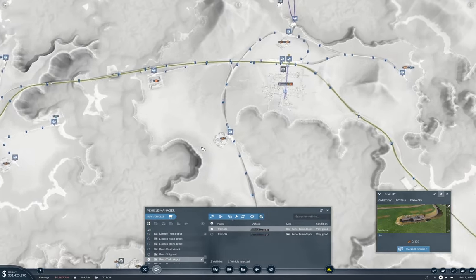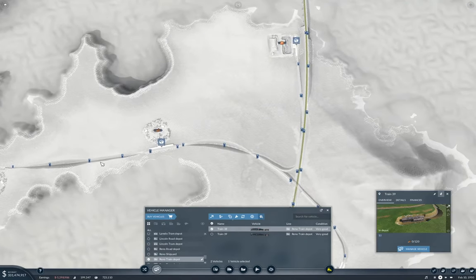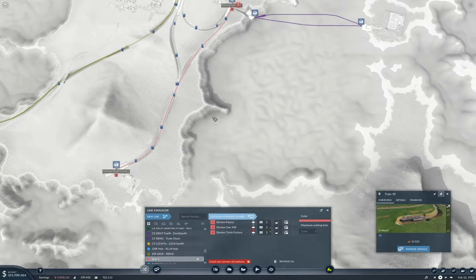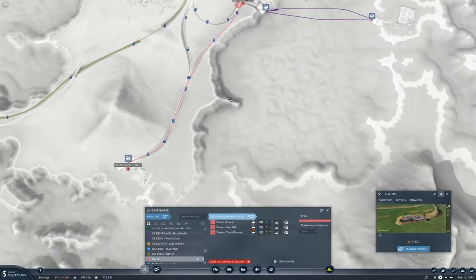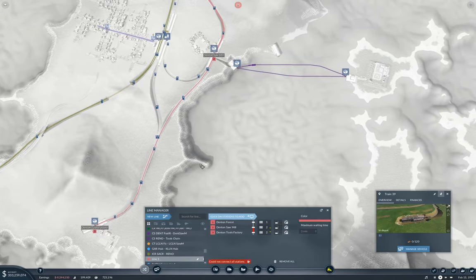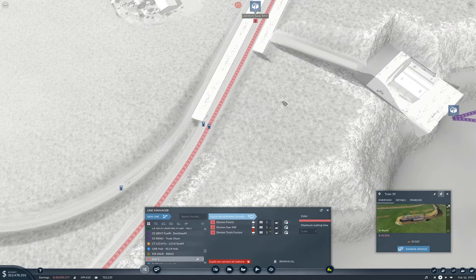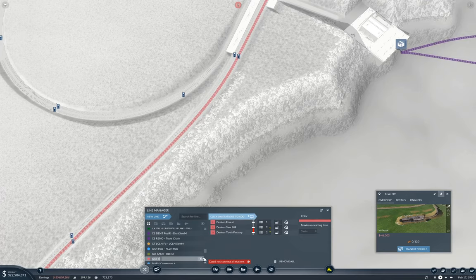Now we'll go over here to Denton and plumb in the first one here. New line which will go here, here, here. Could not connect all stations. Why can't we get from Denton's sawmill? Anyway, this is going to be cargo rail — Denton Forest to Denton Sawmill to Denton Tool Factory.